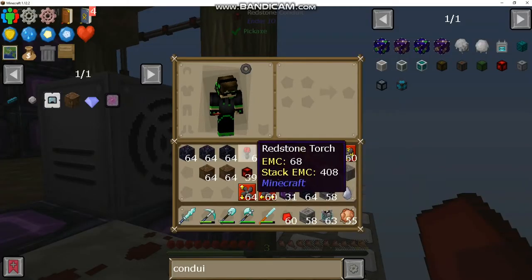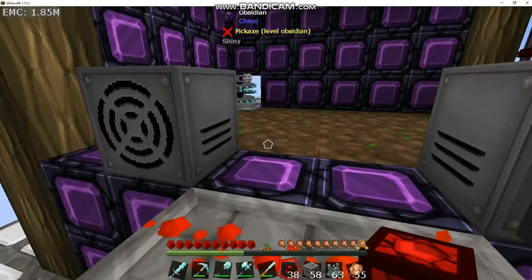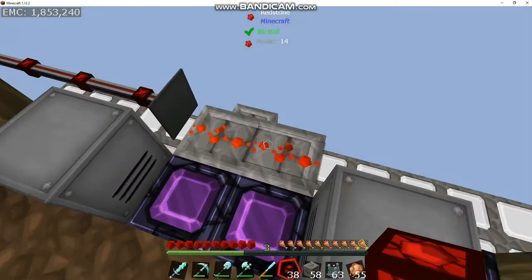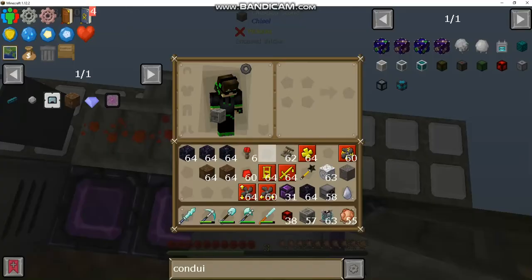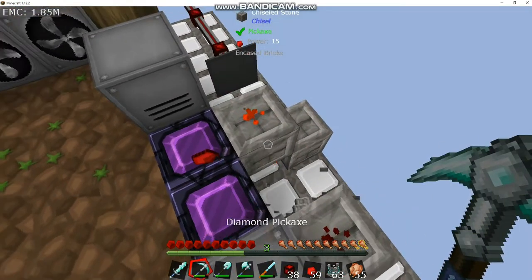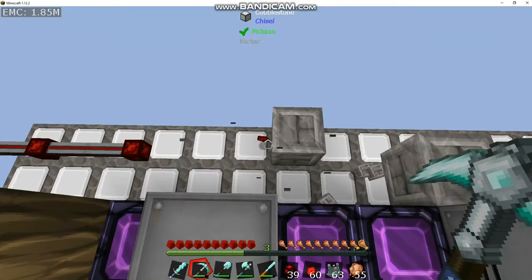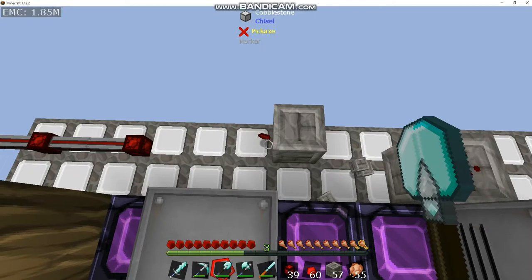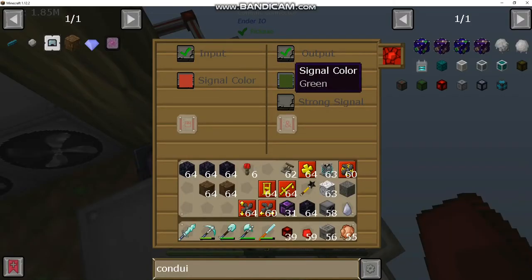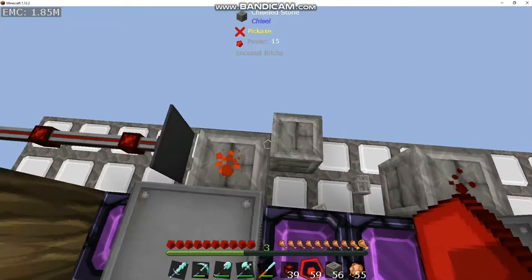Boom. I think that is all. One more. Okay, he's gonna be difficult then. You are two — fantastic. This is why I hate redstone so much. Are you now powered? Are you lit? Content? Awesome — so you're about ready to go.